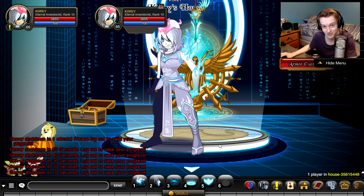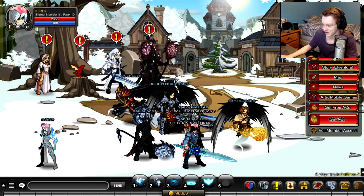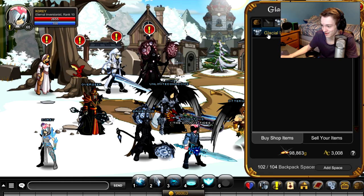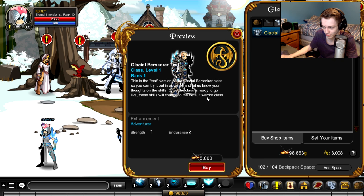The server's gonna restart, I'll be back once they've restarted. Alright, we're on the server — it should be in shops. New class test, Glacial Berserker test rank one. Oh, I don't have to rank it up. It's the test version of the Glacial Berserker class, you can try it out in advance and let us know your thoughts on the skills. Once the class is ready to go live, these skills will change to the default warrior class.